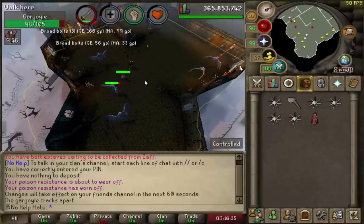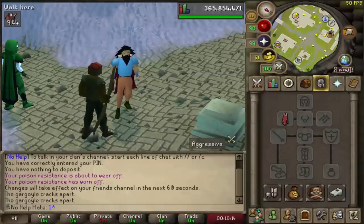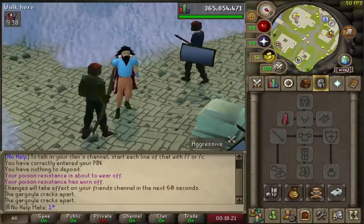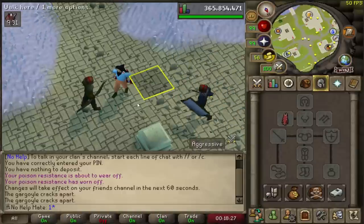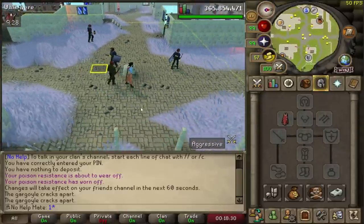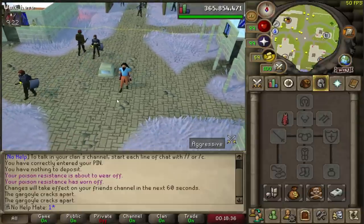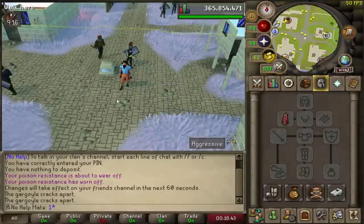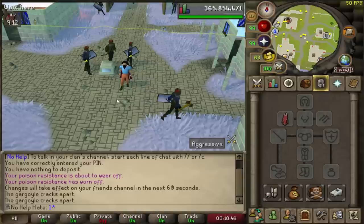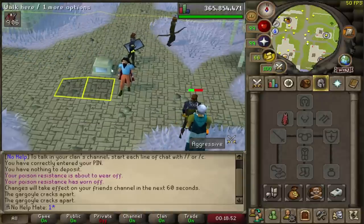It makes it so much more enjoyable, easier, and a lot more AFK. The next plugin is very simple but can be extremely useful — it's called Ground Markers. All you have to do is right-click the ground while holding Shift and click 'Mark Tile.' This tile will always be marked, and to unmark it you just right-click again and click 'Unmark Tile.' I find it really helpful for bosses like Hydra or even just killing simple creatures like Lizardman Shamans — you can mark where you need to stand to make it a little bit easier.